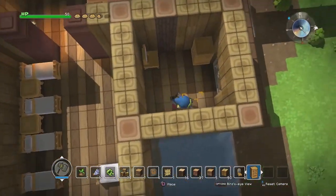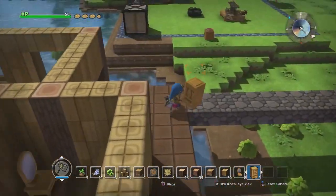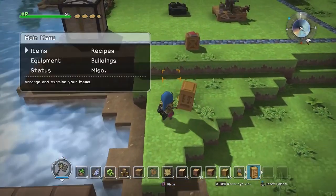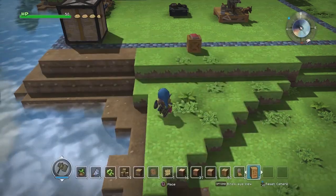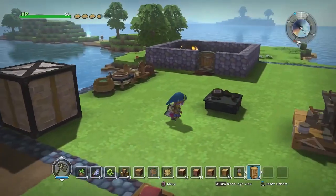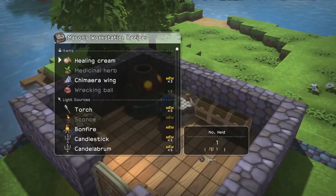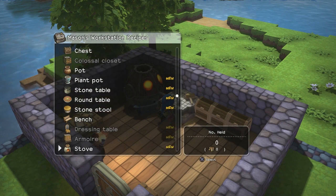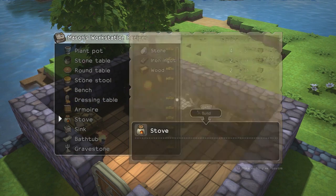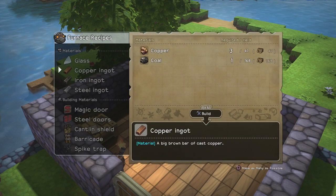I'm gonna put one of these here, one of these here. We've got one of each of these but I think we're gonna need at least one more. Trying to remember everything, it's been a while. We need one of these which requires copper ingots — I'm out of copper. Oh, that's why I'm out of copper, duh.